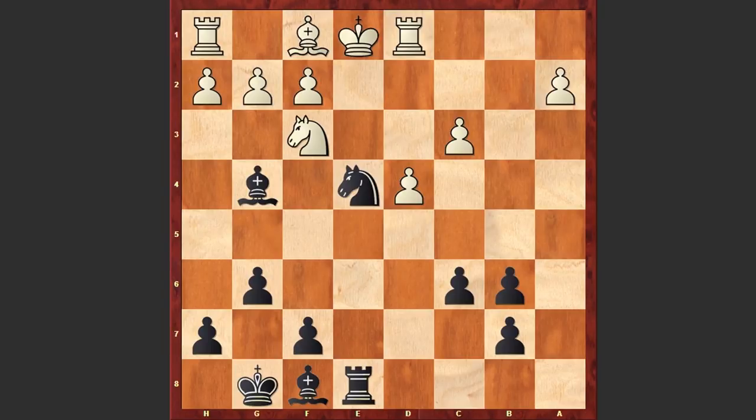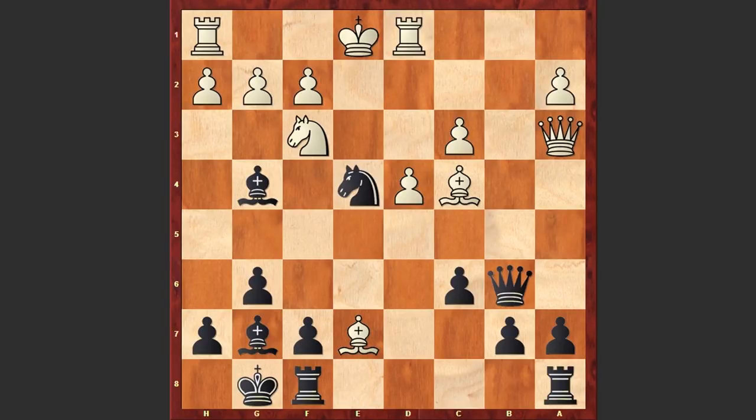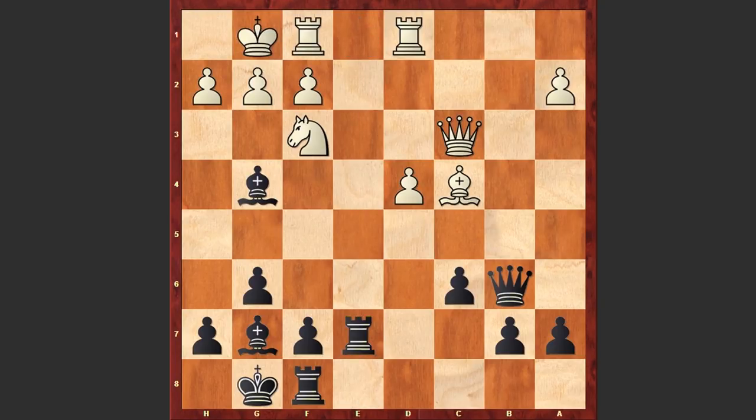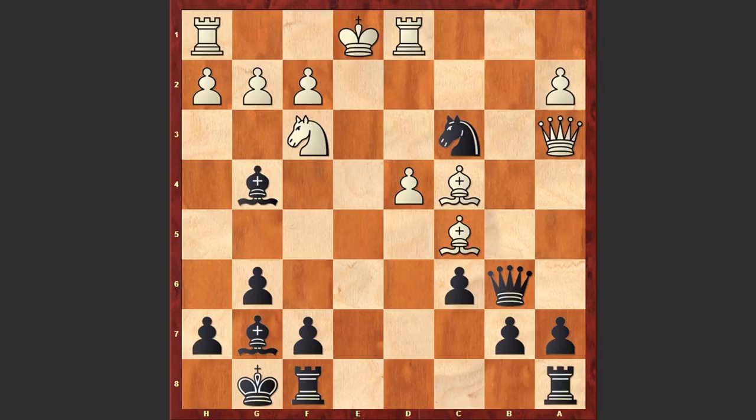After Qb6 we see Bc4, Nxe3, Bc5. Well, if Qxc3 then simply Re8 pinning the bishop; if castling kingside then simply Re7. Black has an extra pawn, white has too many weaknesses, and black has a powerful bishop pair. That's why after Nxe3 we see Bc5 attacking the queen on b6. Re8 check, Kf1, and in this position Fischer made one of the greatest moves of his career.